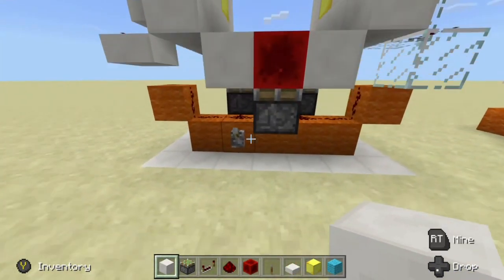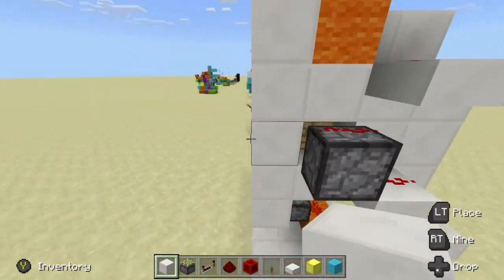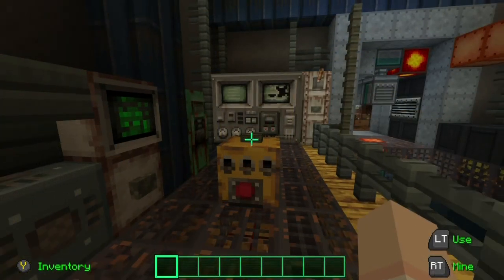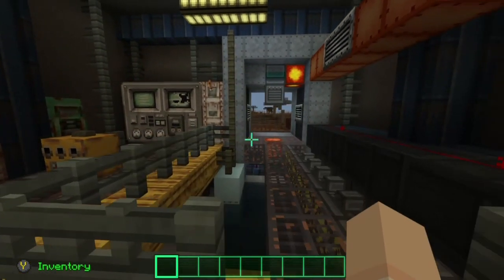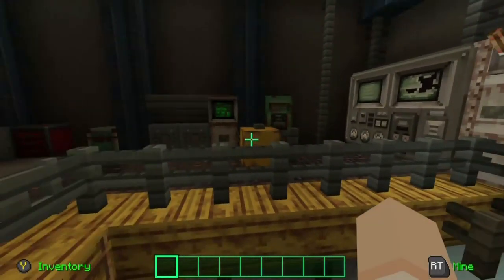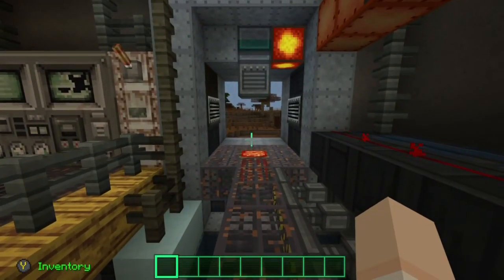Let's go ahead and test it out. You can see everything works perfectly. And there you have it, folks — that is the 3x3 vault door. As I mentioned earlier, I would recommend hooking this door up to a T flip-flop so that this door can be opened and closed whether you're inside or outside of your base.